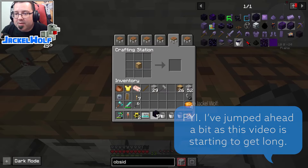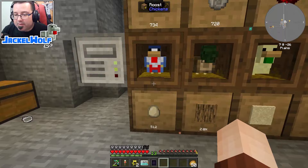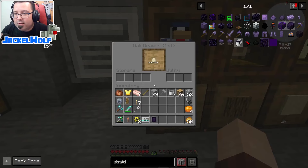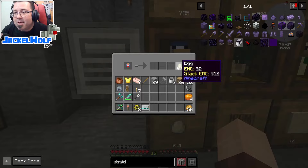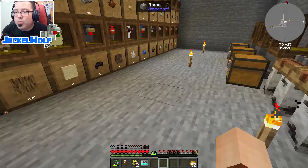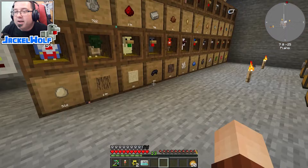To craft the void upgrade, take eight pieces of obsidian surrounding any storage drawer in a crafting table. To apply it, right-click on the storage drawer frame, take the void upgrade, and put it into the utility section. You can see the lava eggs are now being pulled in and immediately voided — they no longer exist in our world. The void upgrade is great for getting rid of unwanted excess items.